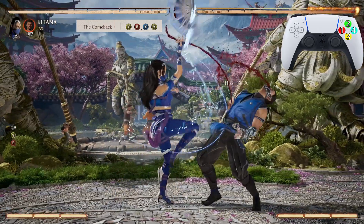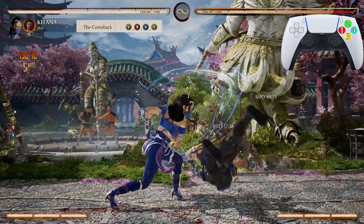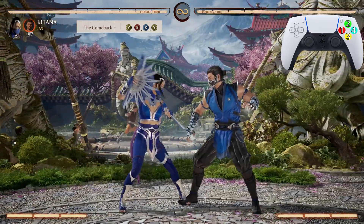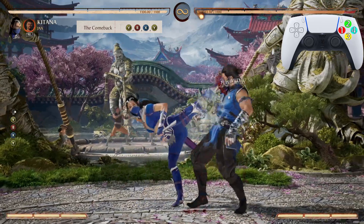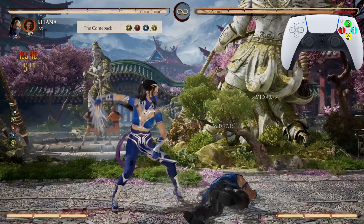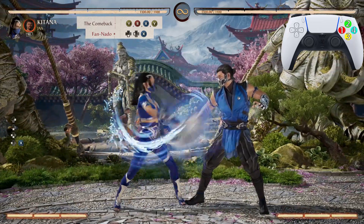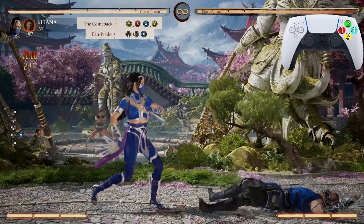The Comeback is the 2412 string — it looks just like that, except that last hit is not going to actually hit during the combo. Now after the Comeback, we're going into Fan Nato — the down-back-one — which looks just like that.